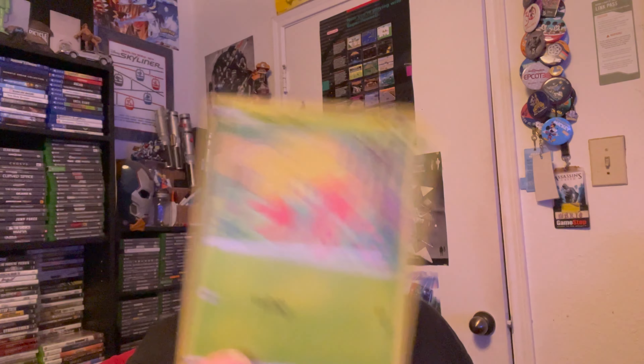Code card number two. We got Eldegoss, Tropius, Rowlet, another Chewtle, Morgrem, Koffing, Gossifleur. And we have a Shiny Corviknight — solid first shiny pull. That's a good one, and behind it a Yanmega. So far we have pulled a Shiny Corviknight. It's cool because in the actual game I got a Shiny Corviknight, so that's pretty cool. I'm glad I have the card counterpart to my actual Corviknight.